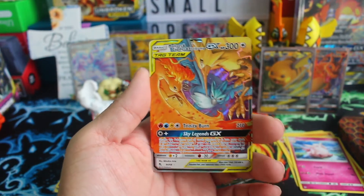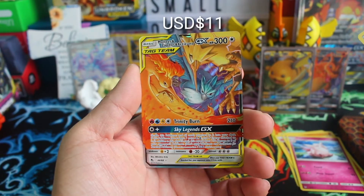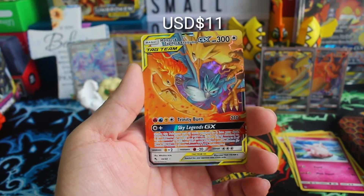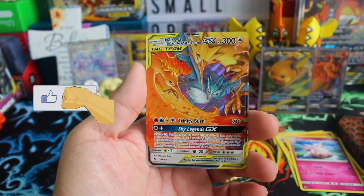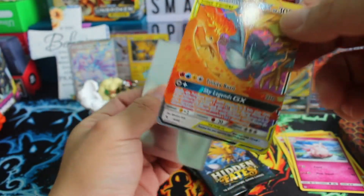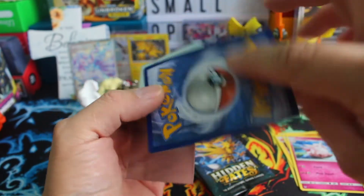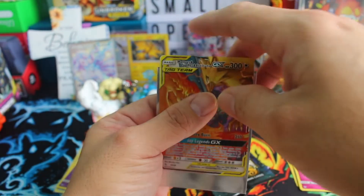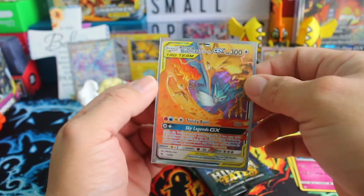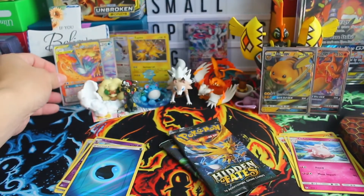I just said we want to get the three birds — Moltres, Zapdos, and Articuno — and we got it! Yes, we got the bird! At least one. One of the cards. Also shiny! Yes! At least we got something. Too Energy — at least we got something.